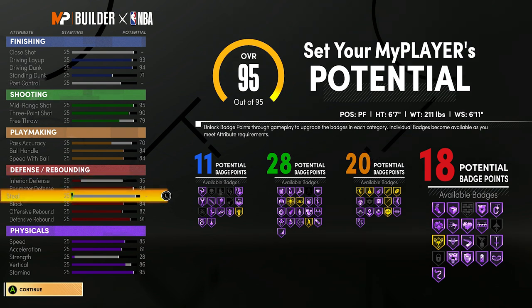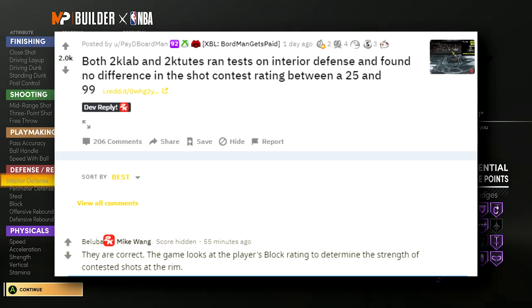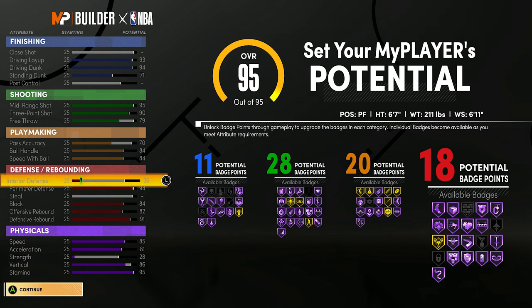Now, if you're questioning the interior defense or steal — I'll show gameplay at the end explaining why interior defense isn't as important. Mike Wang, a guy who develops the game, confirmed — and so did 2K Labs — that interior defense does not actually help your shot contest in the paint. What affects it is block, and also strength. My block being at 88 at 99 overall is just enough for really good contests. I also get HoF quick first step, bullet passer, bailout, HoF handles for days, unpluckable, HoF hotshot blinders, and deep threes at 99 overall.